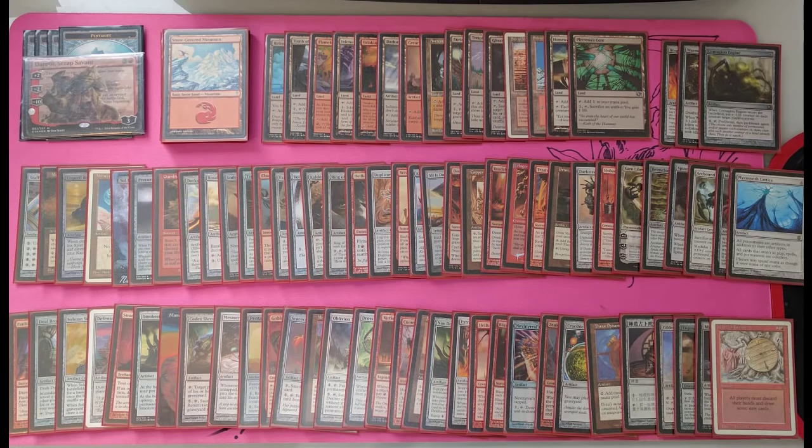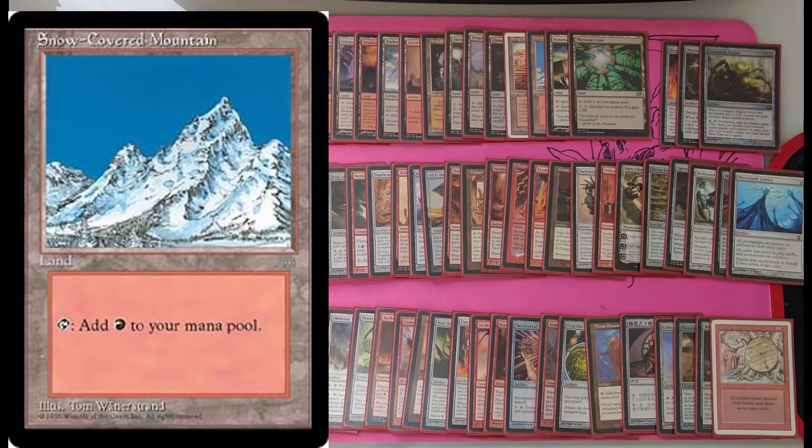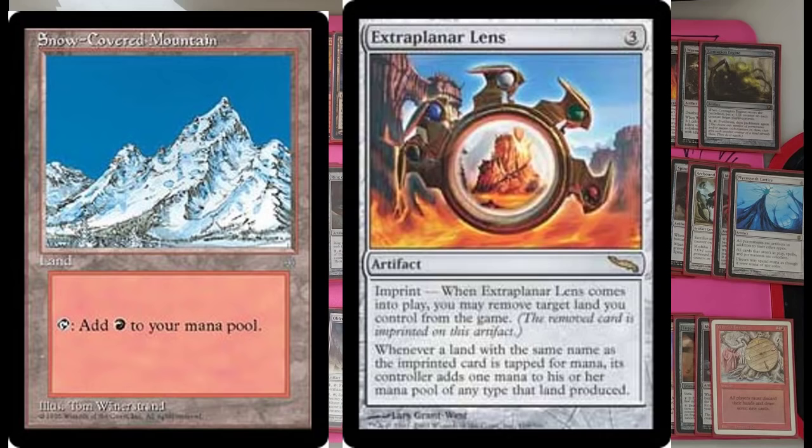Any last notes or piece of tech before we wrap up? I play with Snow-Covered Mountains — and this brings up one of the more interesting Magic: The Gathering rulings. I run Snow-Covered Mountains because I run a card called Extraplanar Lens. I put the Extraplanar Lens down and imprint a Snow-Covered Mountain. People at the table have their basic mountains named Mountain and say, 'Oh cool, I get to tap for two mana too.' And I say, hold on — Extraplanar Lens says it must be named Snow-Covered Mountain. I have a bunch of Snow-Covered Mountains, but you don't. Boom. Sorry about that.